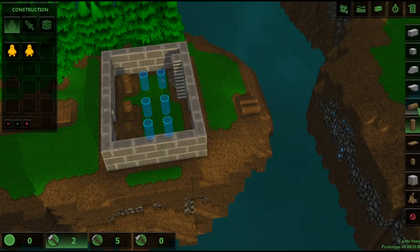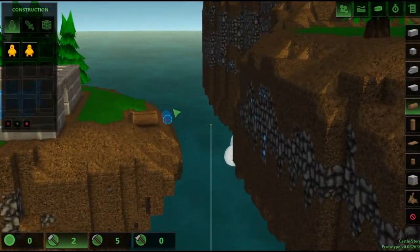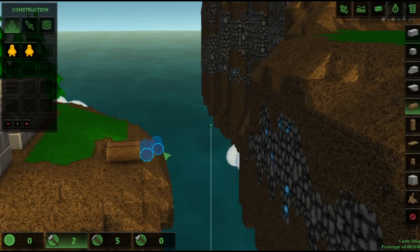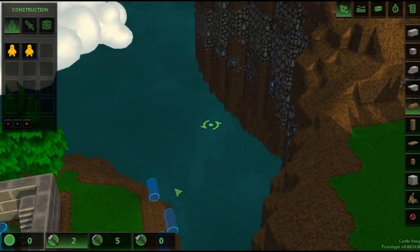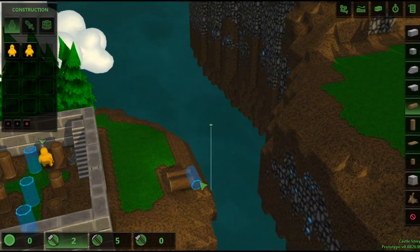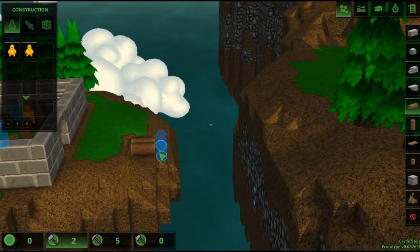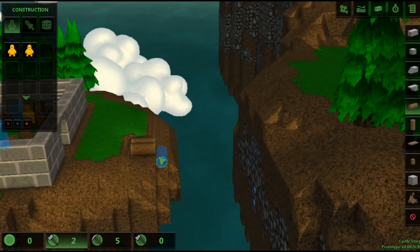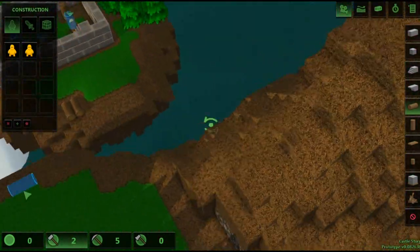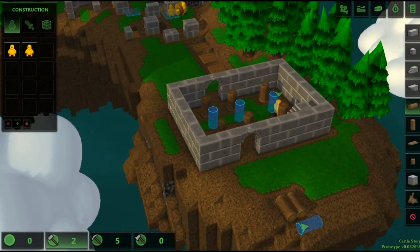Let's go back to logs. Let's see if we can keep going with this. I want to rotate to make sure we're going the right way. See, that's why I wanted to do angles. I wonder if I can come in from this angle and build right up — it doesn't want to allow me.